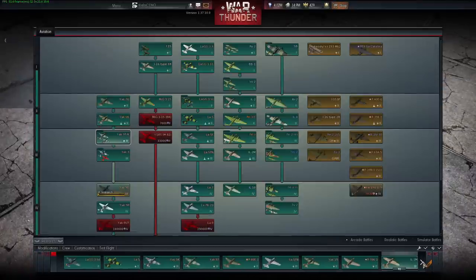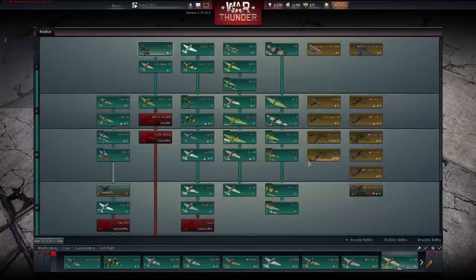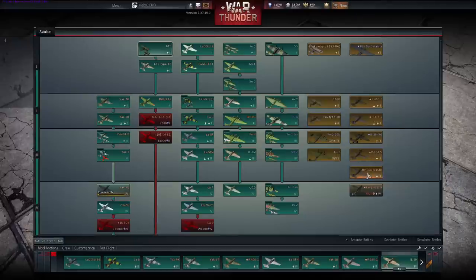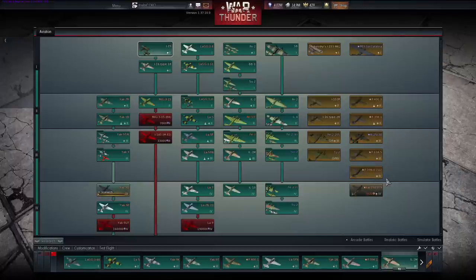One thing not in the patch notes: you can't see special premium planes you don't already own. For example, the D521 should be just below the D520 but I can't see it because I don't have it unlocked. The Russian P39 OSU shows up for me because I've unlocked it, but if you don't have it you won't see it — you can only get it during special events like Russian holidays.